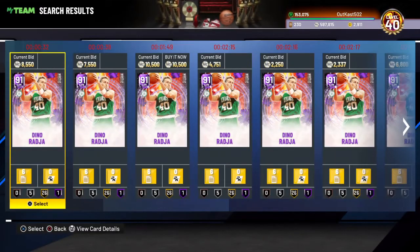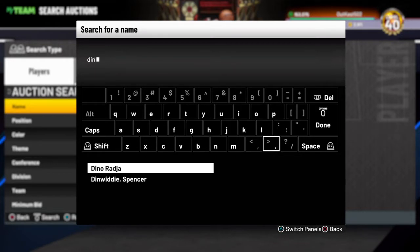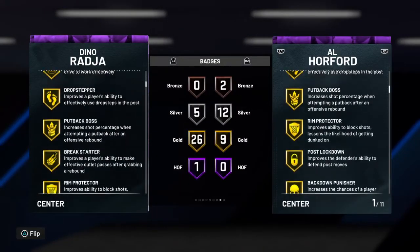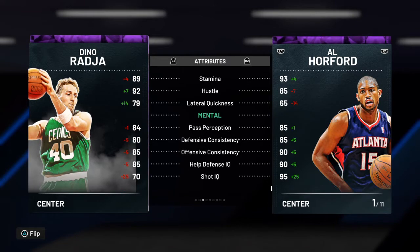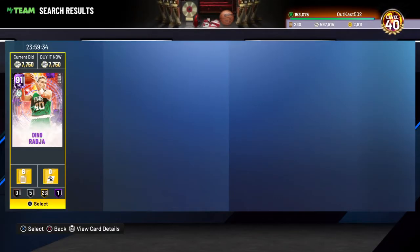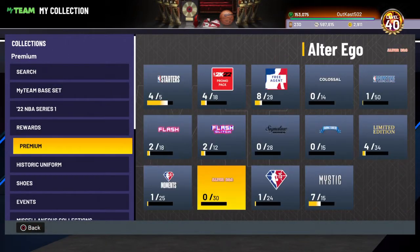Next is Dino Raja. If you know anything about this man, you know he's basically the 2K Robin — a very secret hidden gem every year he's been in the game. But this is the first Dino Raja card that is an L, which is sad to say because I even called him coming out yesterday. They nerfed his wingspan by a whole bunch — he used to have like an eight-foot something wingspan. Now he has like a seven-foot-three wingspan. He's cheap for his price but I'm going to give him the L.